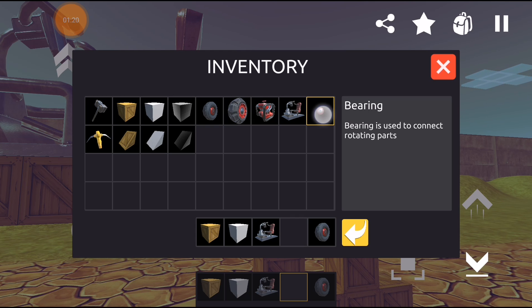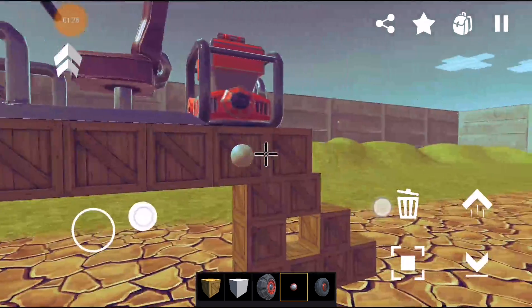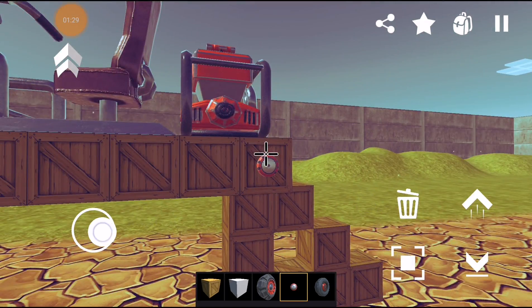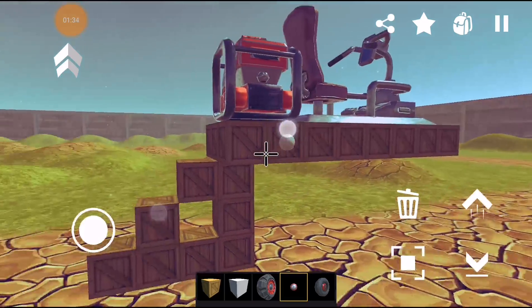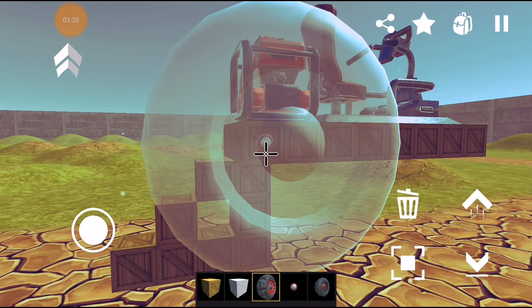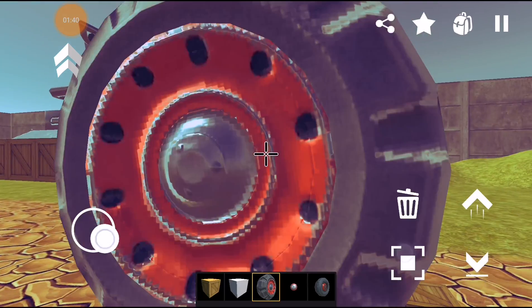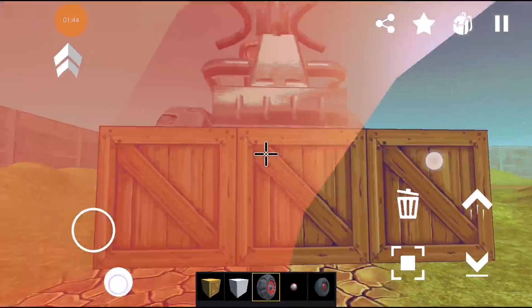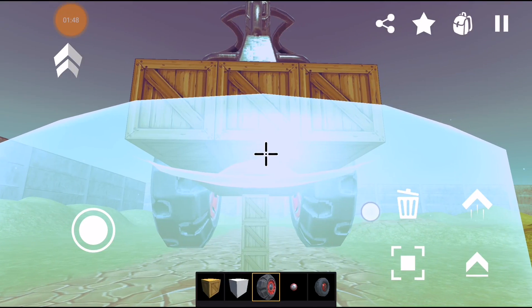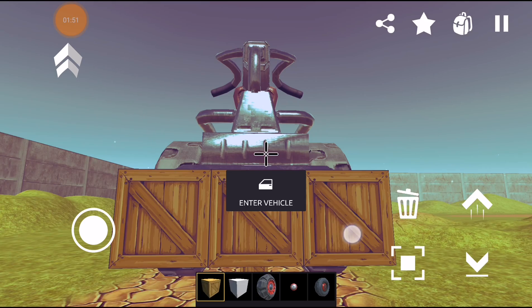In order to add wheels we need a bearing. So place a bearing here and here. Then place a big wheel here and here. I think we can delete these temporary blocks now.